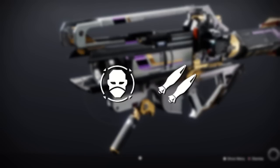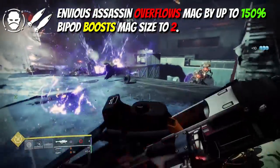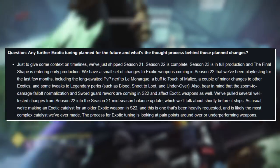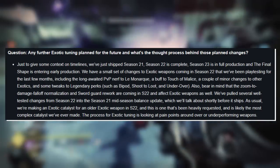It even comes with the quite frankly bonkers combo of envious assassin with bipod, which not only boosts your base magazine size to 2 rockets, but it can and will get you a massive 5 rockets in the mag consistently to shoot off back to back, albeit with 40% less damage output. Bipod is getting a rework in a future season, so it might be worth keeping one for its moment in the sun.